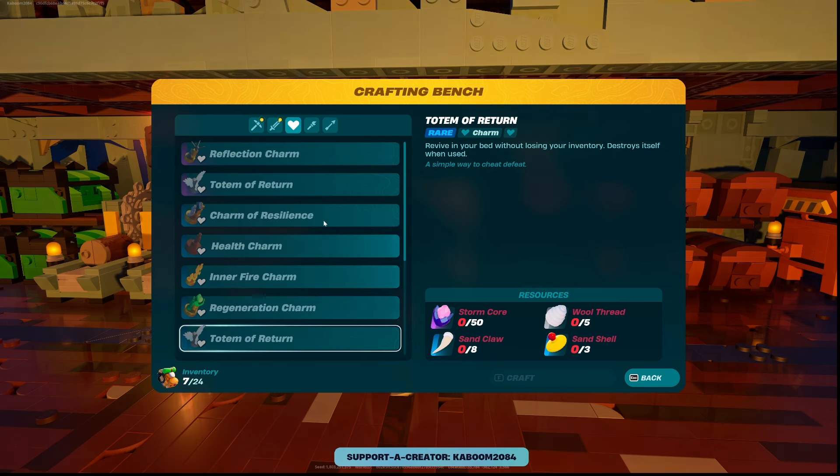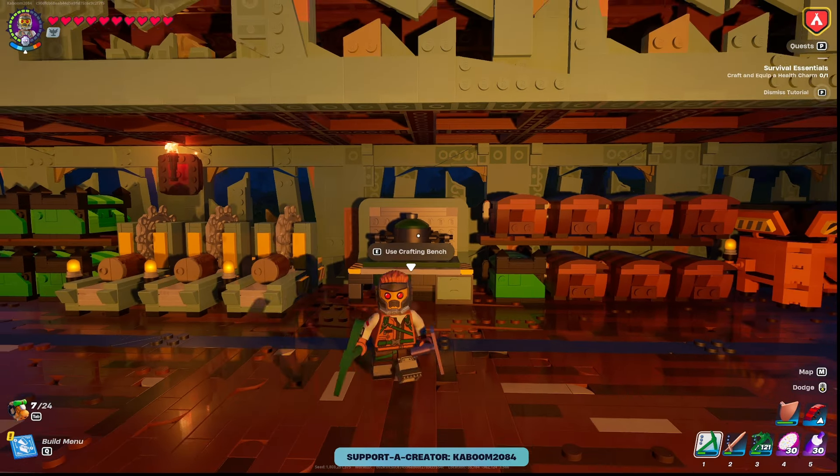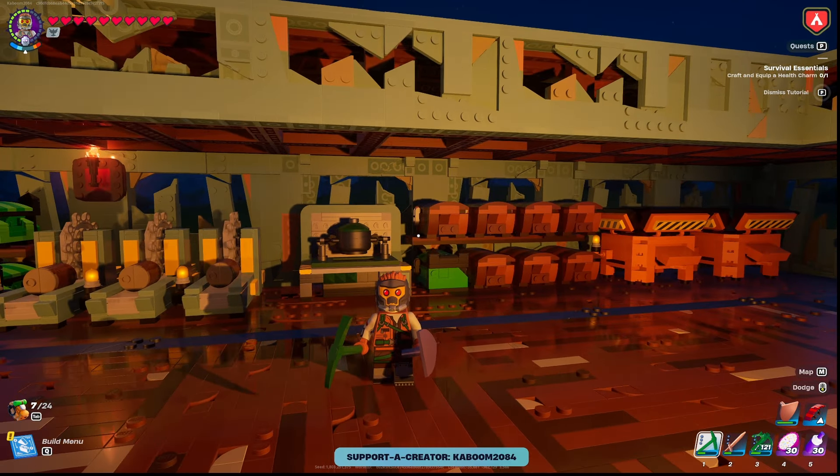With the ultimate Totem of Return being this epic version that requires 8 Arctic Claws, 5 Heavy Wool Thread, and 3 Frost Shells. To use this as fast traveling, I would recommend getting yourself a low level Uncommon Charm of Return.